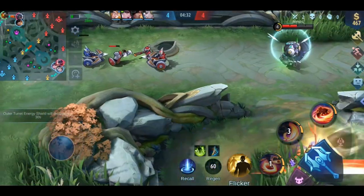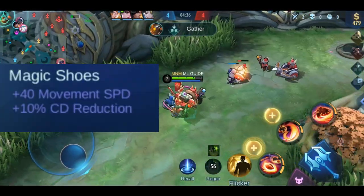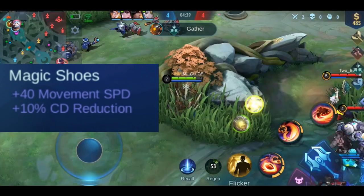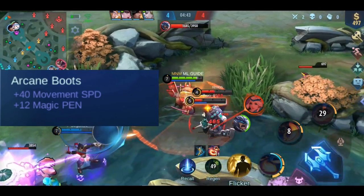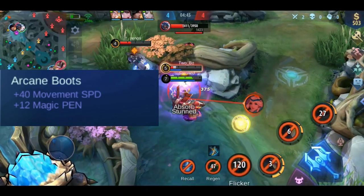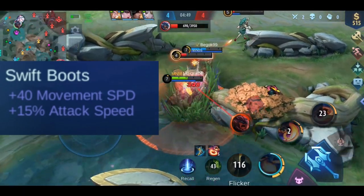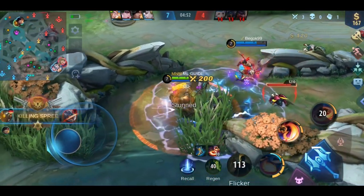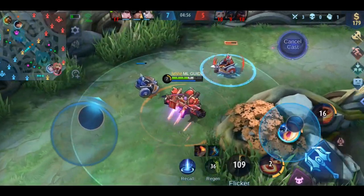Last we have the 3 boots without any passive effect. Magic Shoes reduce cooldown by 10%, so they're for all heroes who benefit from cooldown reduction. Arcane Boots give you plus 12 magic penetration, so they're for heroes who deal magic damage. And Swift Boots give you plus 15 attack speed, which is mostly used by heroes who rely on basic attacks.